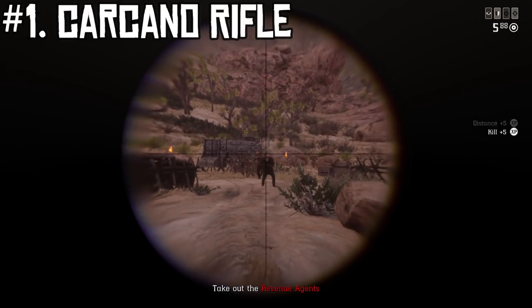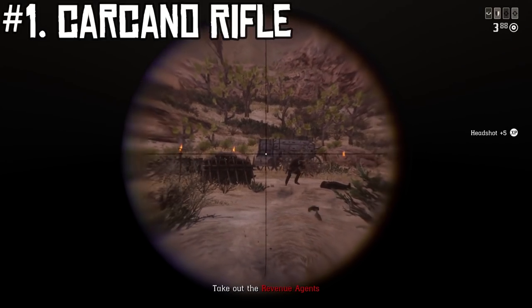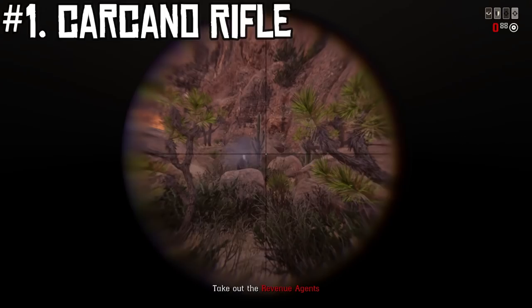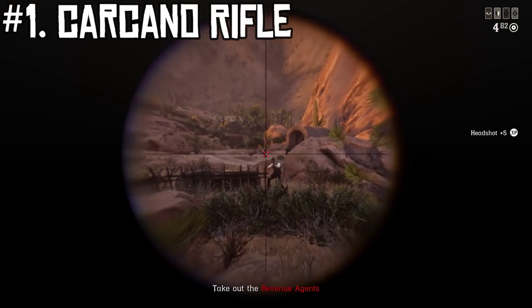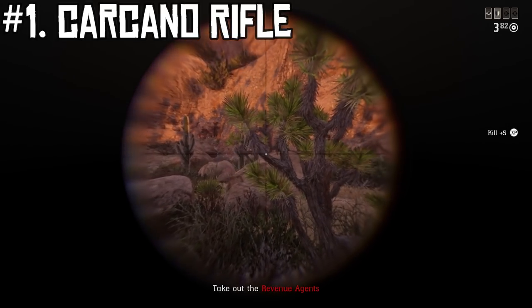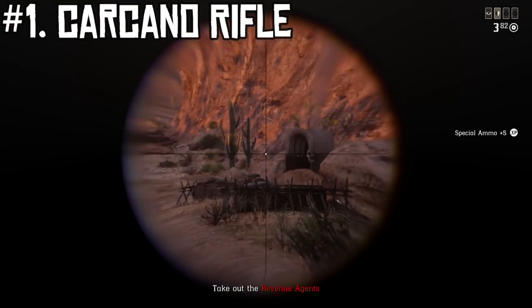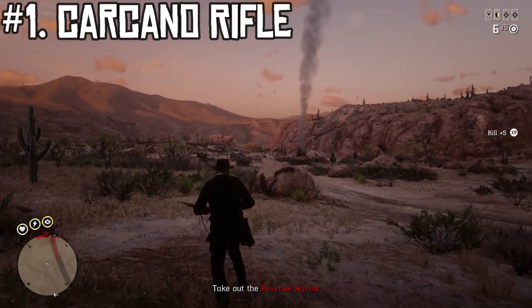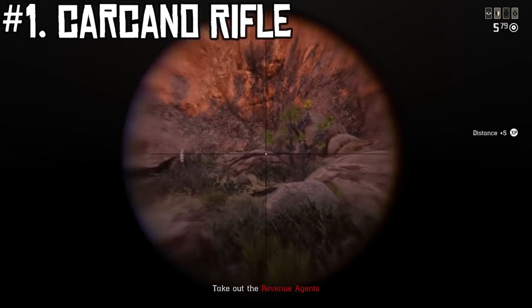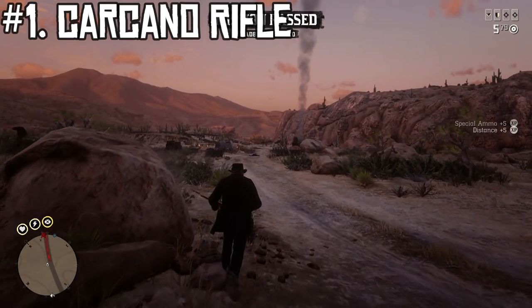The damage is just slightly less at 75 — slightly less than the Rolling Block — but it's not really going to make a difference because most people go for headshots anyway. That extra five damage might matter to some players who don't go for headshots. Like the Rolling Block, there's no option to toggle the scope, so you do have to use the scope if you're going to use the Carcano.